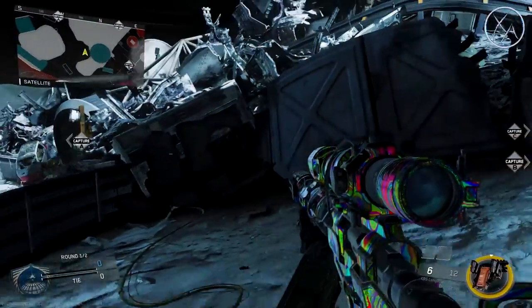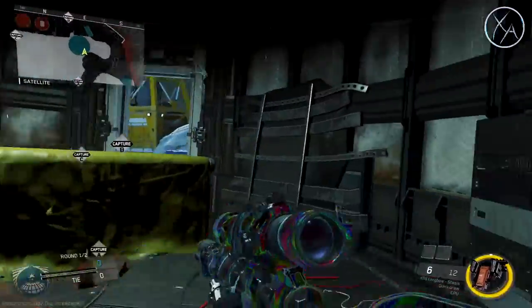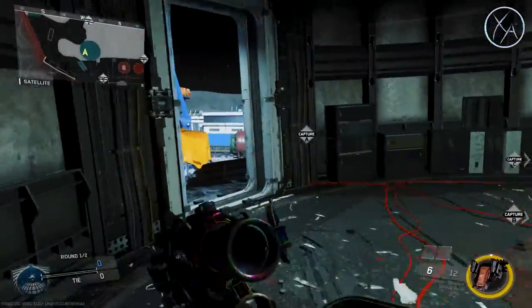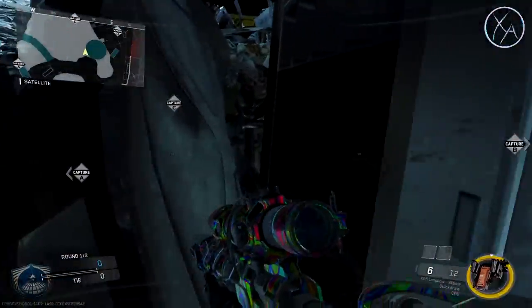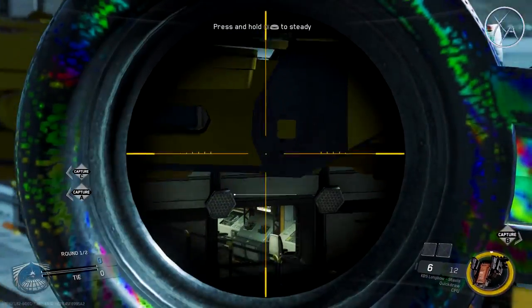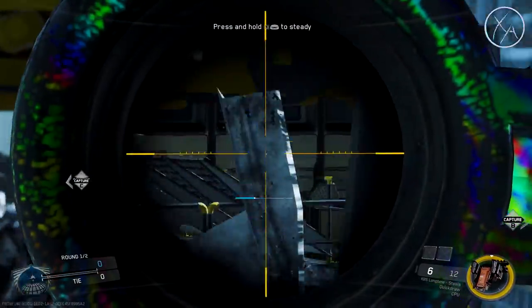Right next to that spot, if you want to get a jump snipe on the people up in the window behind there, it's actually quite simple. You just wedge yourself into this corner right here, jump up, and you should be able to see the window — right there. You jump up like that and you might be able to pick somebody off through there.